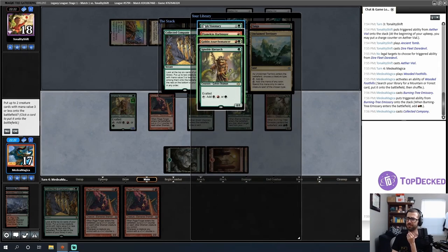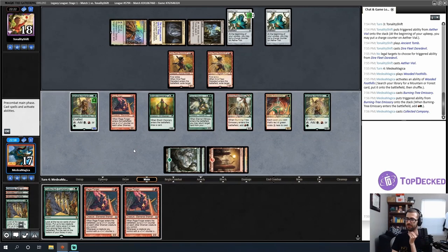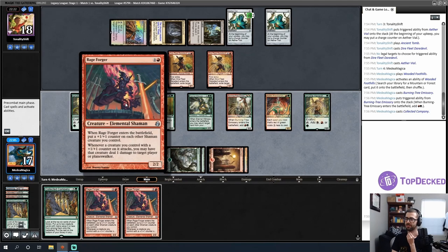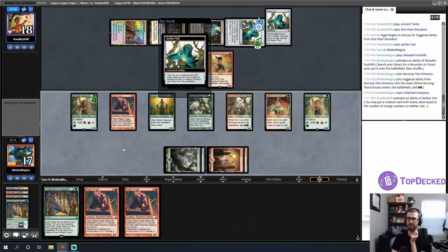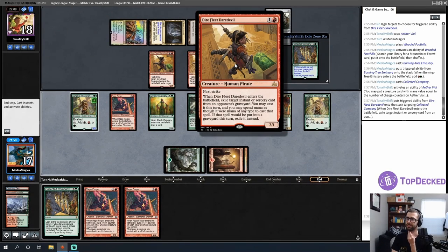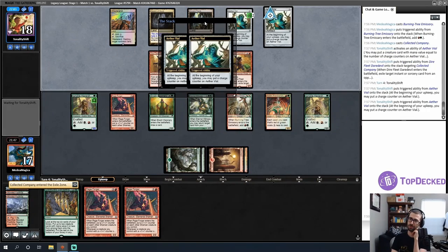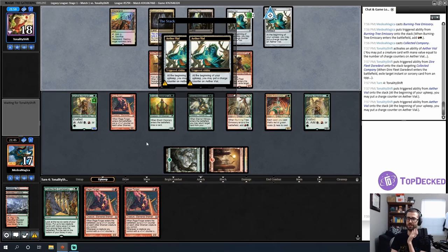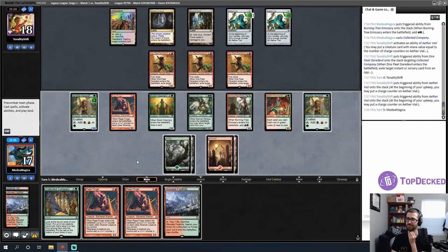I'll pick up an Ignoble Hierarch so I can get some attacks going. I'm okay on gas. I can attack with Rage Forger as a 4/4, but I'm not in a hurry — next turn is my combo turn. Opponent tries to snipe something but it's only this turn. I'm glad I didn't attack into six power with first strike. More pirates incoming... or maybe not.